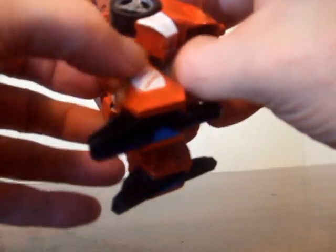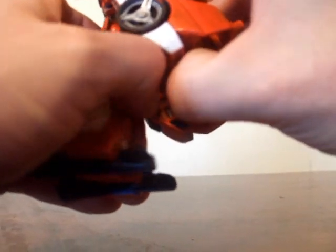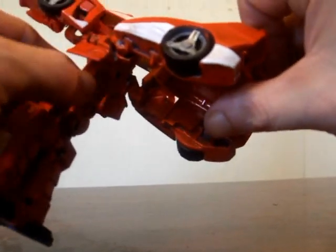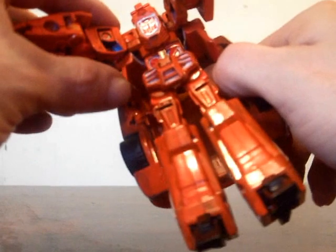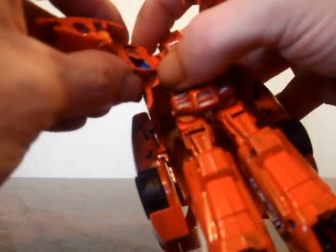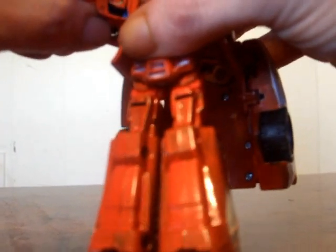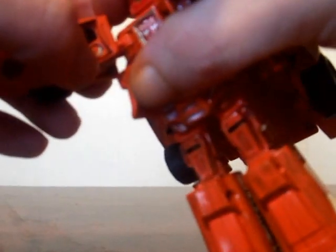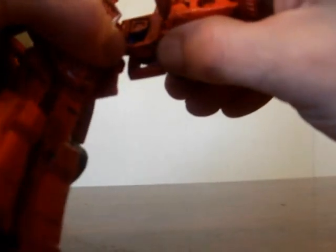I think you flip up the back like this, tilt this forward, flip this up — like so. If I remember correctly, yep, just like that. Oops, right down on his head. Flip this back. And what you gotta do is make these go upwards, like this — make these go upwards like so, up here. Same thing with the other side. Just trying to be gentle here — I don't want to break the figure.